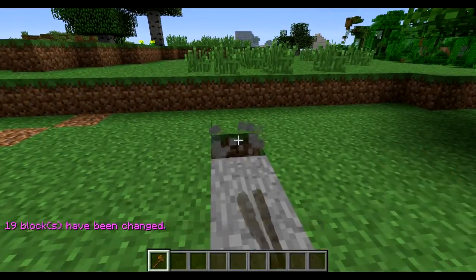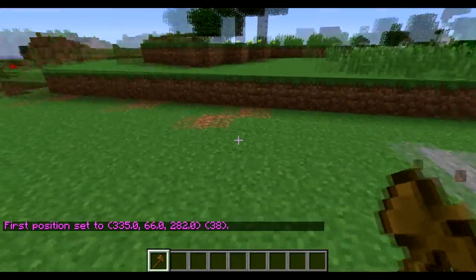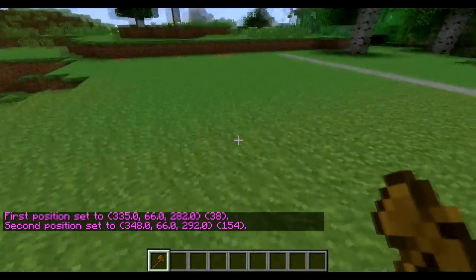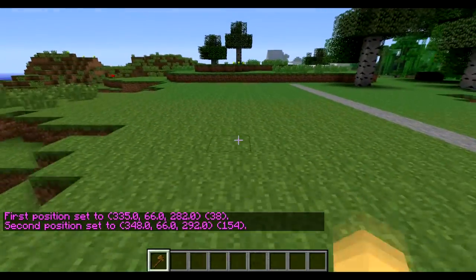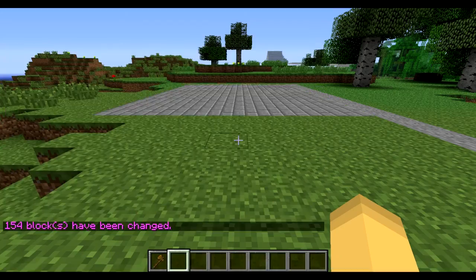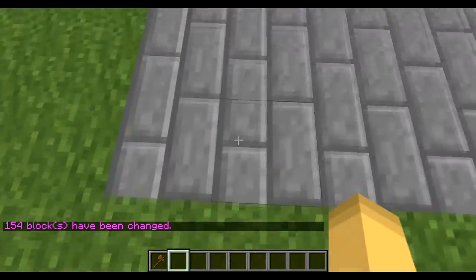Say you wanted to make a larger selection, you would take one point right here and then go to another point diagonally across from it — it doesn't have to be diagonal. You can do //set for any type of block, so stone brick, and now it makes stone brick.